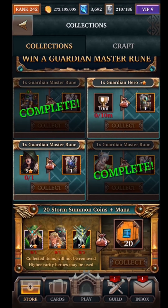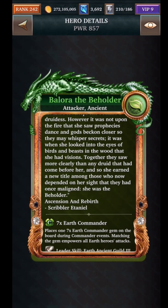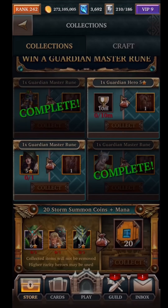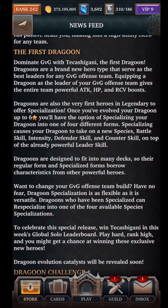Two runes that are not duplicated — that's always good. I'm hoping to get Ballora, one of the event cards from a previous event. She's a gem destroyer, so that's a good card to have as well. Now that we've looked at the cards and the runes, let's go check the news feed for the upcoming changes to the Dragoons.